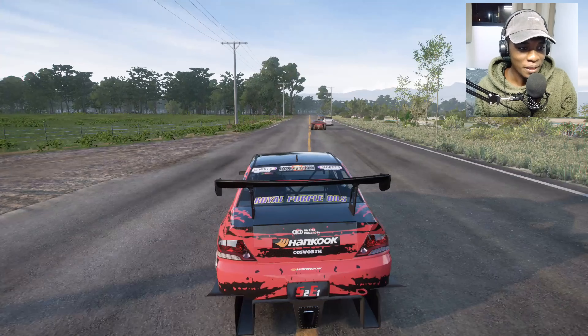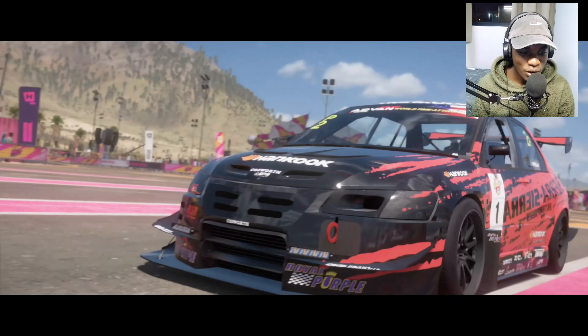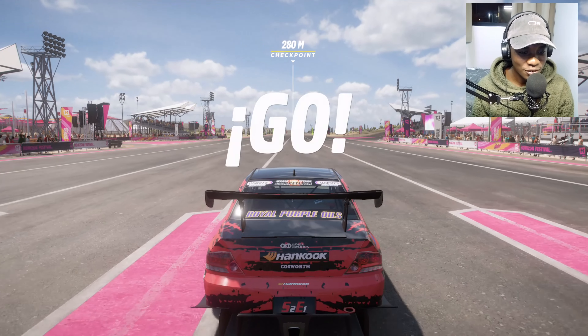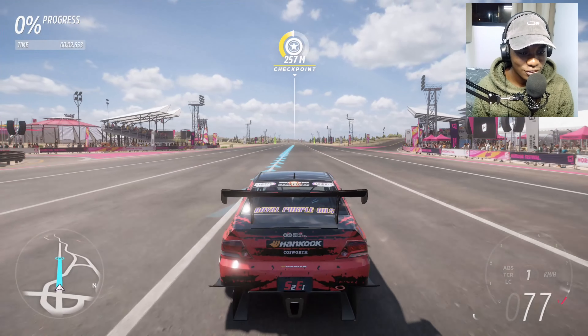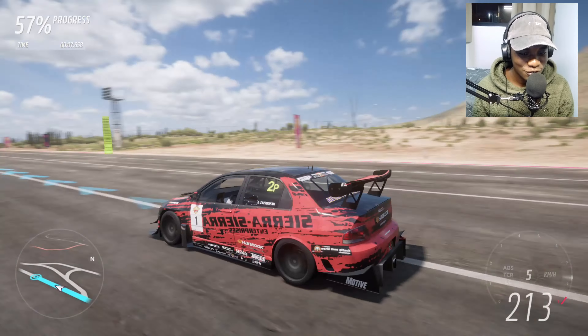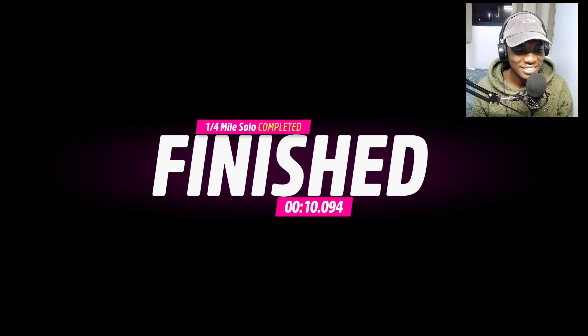Let me check out this drag timing — a quarter mile — and see how fast it is. I don't think it will be that fast, because it's a race car made for corners, not straight lines. And as you can see it's slow off the line. What time did we get? 10 seconds. So it's a 10-second car — that's not bad.